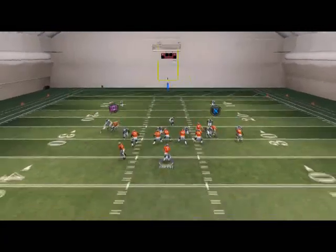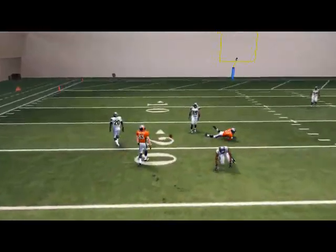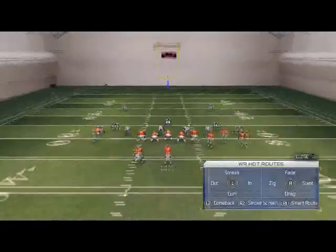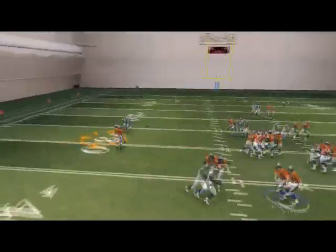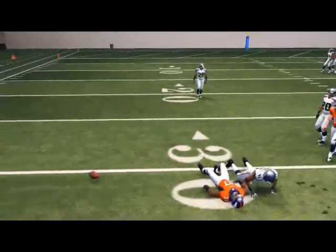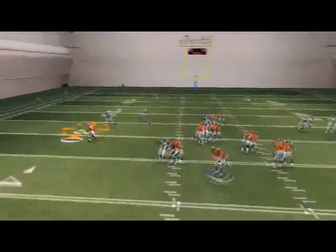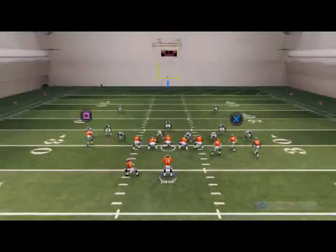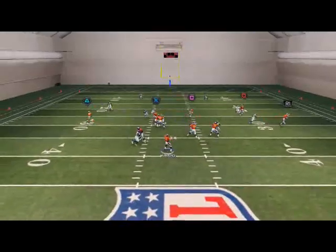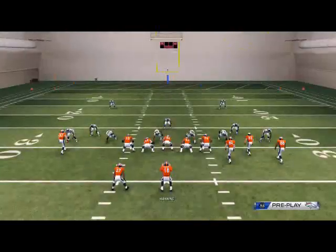Our first read at the snap of the ball is this Y route to Moreno out of the backfield. That time he got kind of bottled up there, but this is about a 95% success rate — you see that little catch right there? It's a little quick pass that you can mix in. You can also wait a little later downfield, wait until he starts to cut upfield, pass it to the inside, and click on. With a back like Knowshon Moreno, he catches very effectively, so it'll work well.